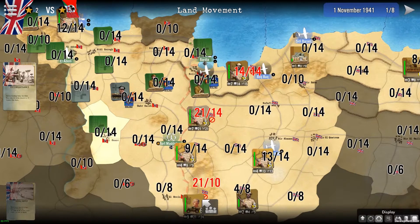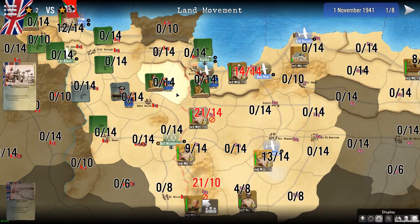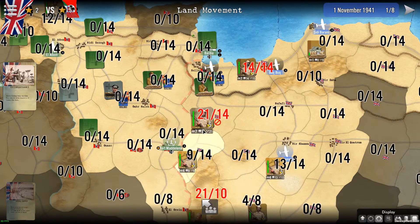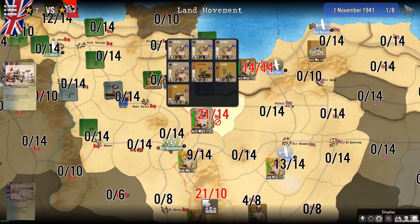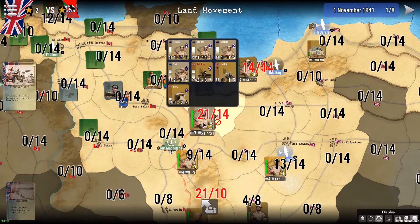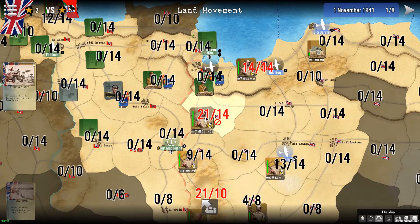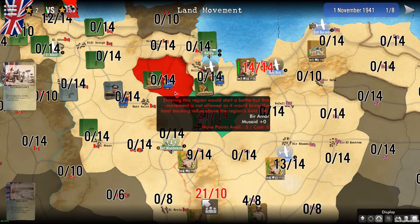These values are quite interesting. Here you can see that if you want to attack in this region, you cannot send more than 14 points of stacking. If I check my stack here with these three brigades and the tanks, I see I have a total stacking value of 21 — that's where this little square symbol is quite interesting here too.